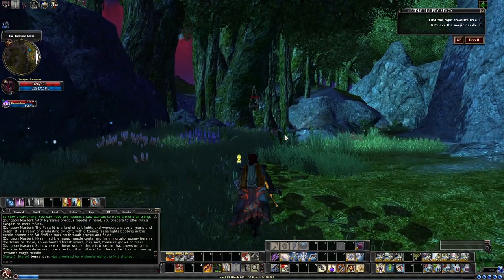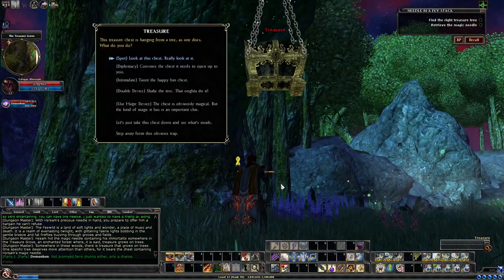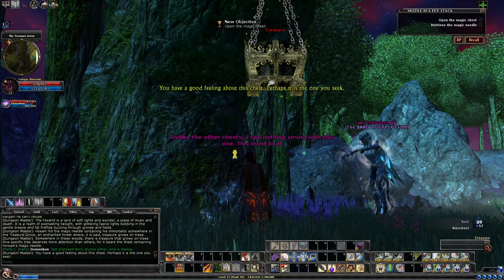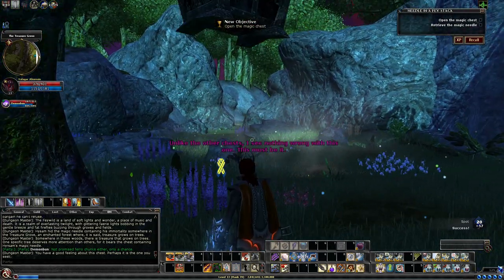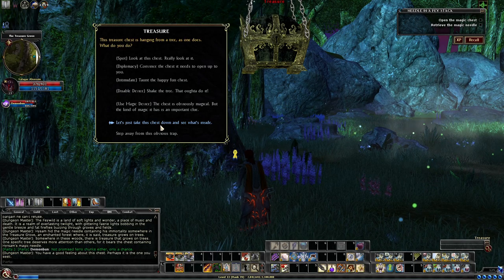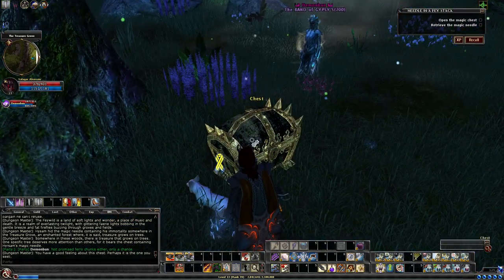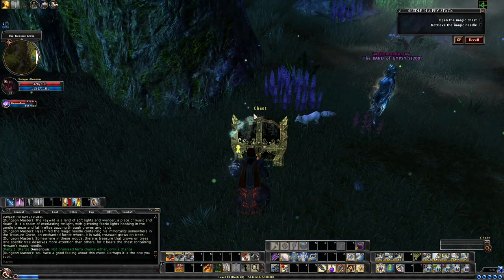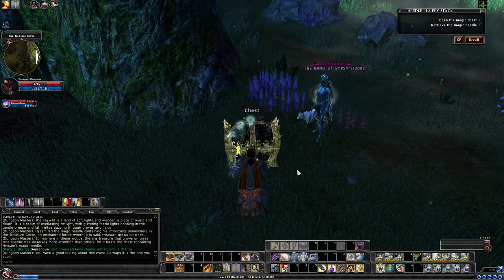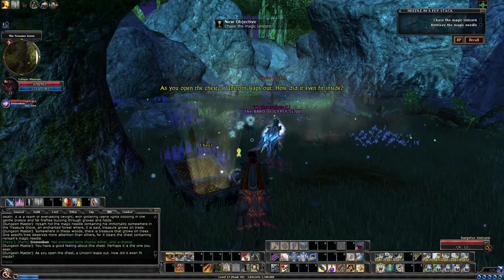Here is the treasure chest we're looking for. If you're not sure which one it is, you can click on the chest and use an option like 'Spot' — it will tell you. If it's not the right chest, it'll say the chest is 'salivating.' Another way to know is when you take the chest down: the correct one has the title 'Chest,' whereas the rest just say 'Treasure.' That's a nice easy way to know which one's which once it drops to the ground.